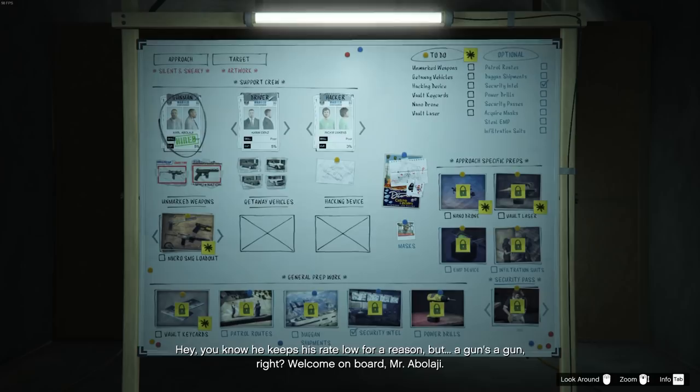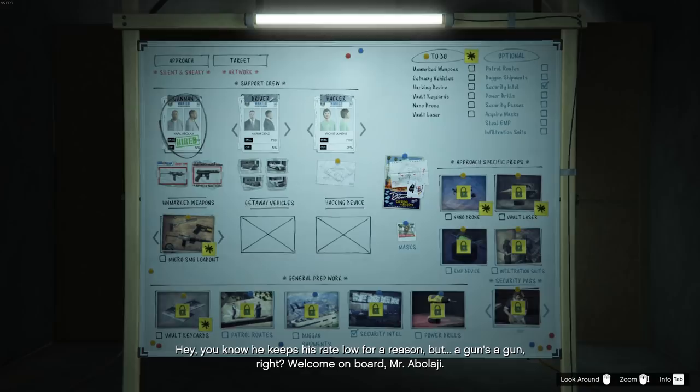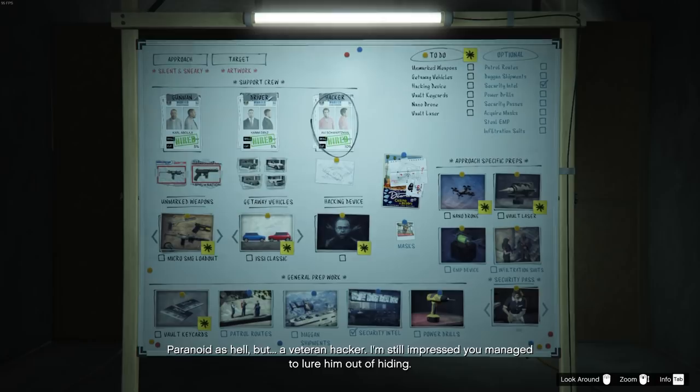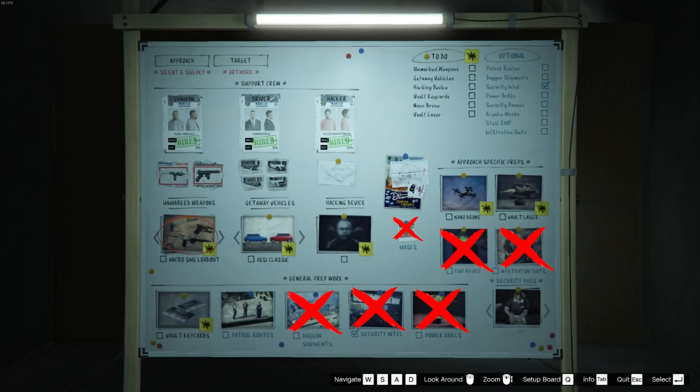Next up is the crew. For Silent and Sneaky, you don't really need great weapons so picking Karl will be fine. For vehicles, you can go with the cheapest option and pick the Sentinel Classic — that's the best option. For the hacker, we'll be taking Avi. If you have art loot and you know what you're doing when hacking, you can also pick Christian and make an additional 3% at the end of the heist.